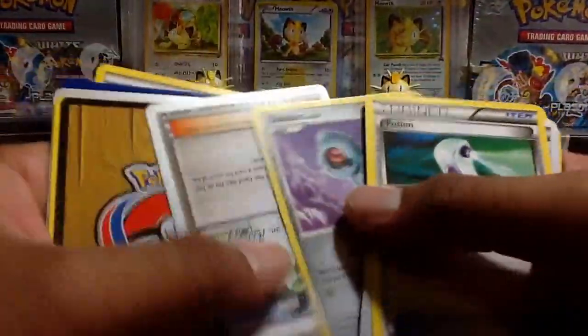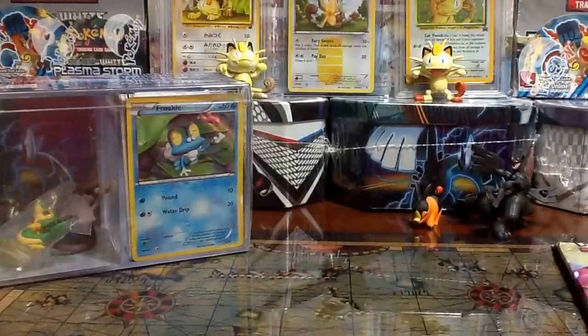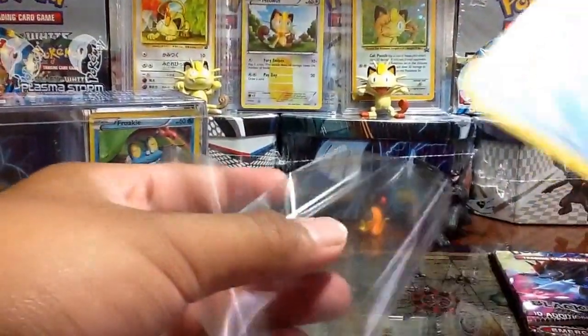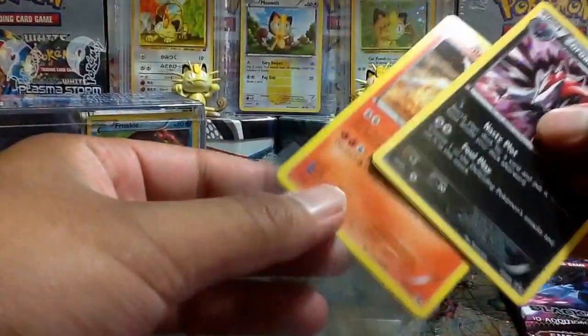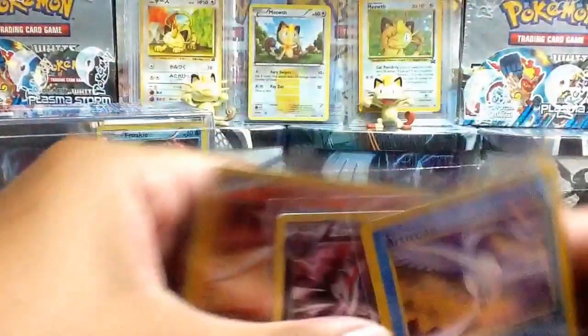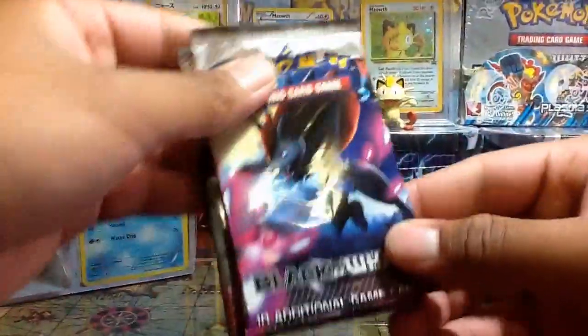Beldum. Let's see what else — Shelmet, got Cottonee, Energy, and Energy. Wow, let's leave these up right now. So this Articuno Black Star promo, Zoroark, and Reshiram — already pretty good, worth getting that cube right there. Let's go on and open the packs.